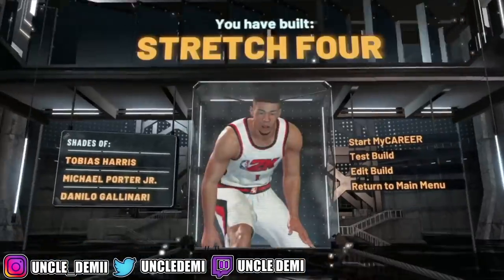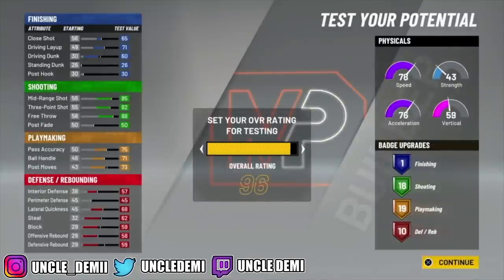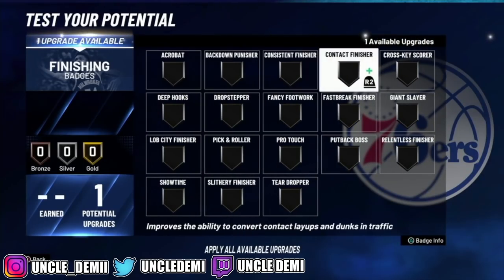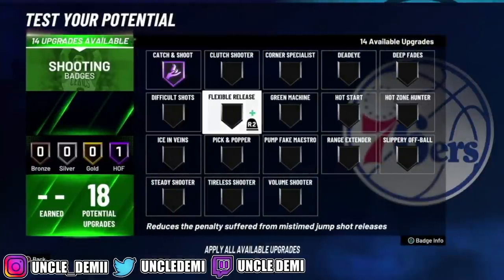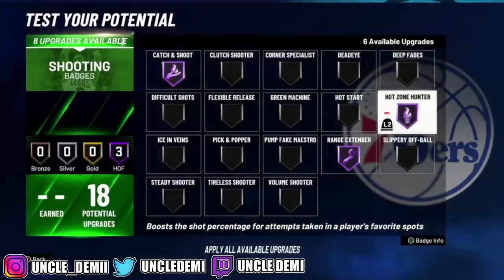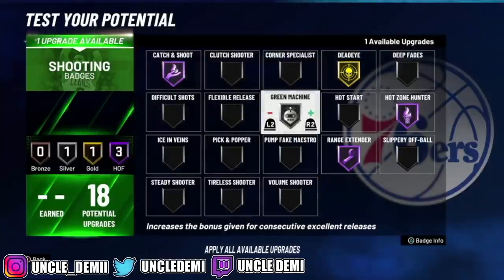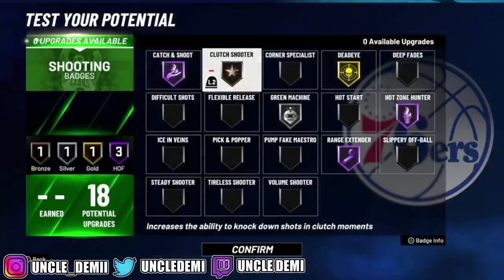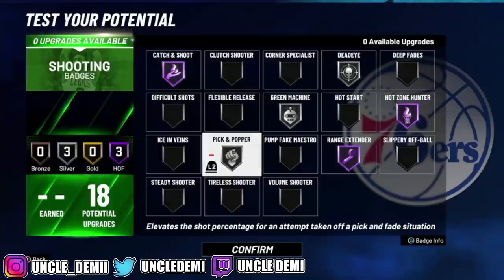With the spot-up shooter takeover, you get the stretch 4 name. We're going to test this build out and get it to 99. You only have one finishing badge — just go with contact finisher. For shooting badges, you want to go catch and shoot, range extender, and hot zone hunter — those are the most important. I also like to get Deadeye, Green Machine on silver, and Clutch Shooter on bronze as a spot-up shooter. If you're a pick-and-popper type, you can adjust those accordingly.